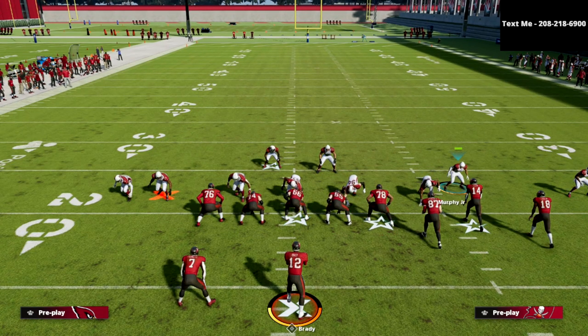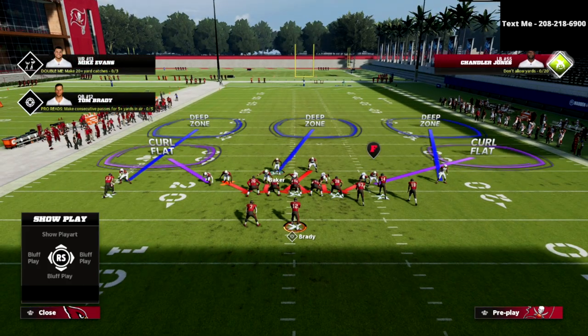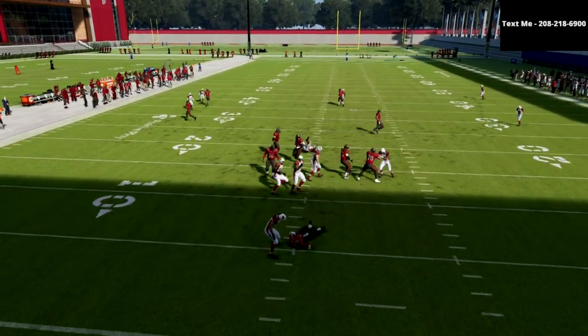If you want to, you can kind of run this guy off the edge — it just helps the blitz a little bit. Then all you're going to do is globally blitz your linebackers, and you're going to user this guy kind of right in this area. And what you're going to see is at the snap of the ball, you are going to get double A-gap pressure.